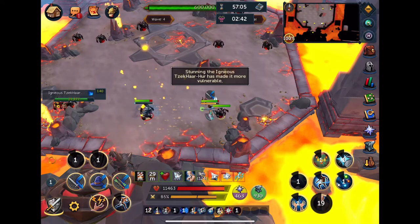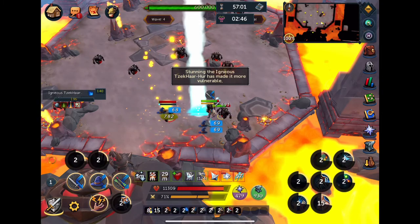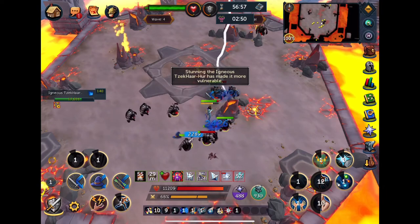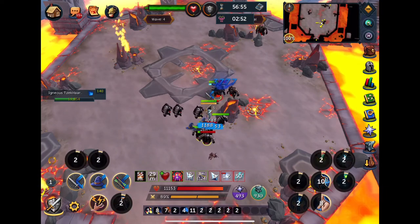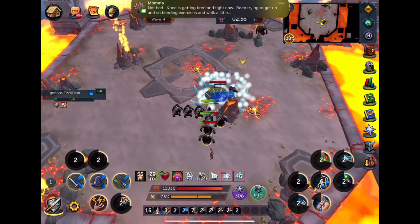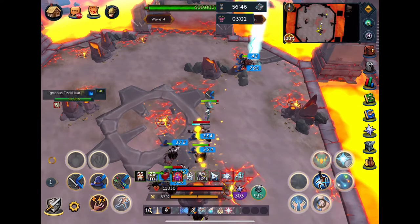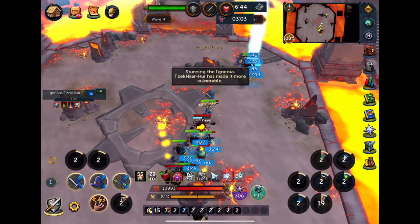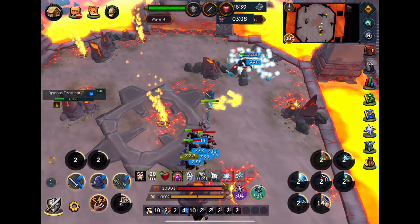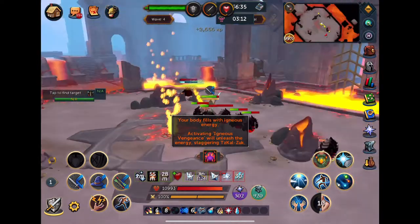Wave 4 is the first of the Igneous waves. I go straight after the first Igneous one — you can tell them apart because they're just a little bit bigger. You've got to stun these guys, which is pretty simple. Both Asphyxiate and Deep Impact on my Action Bar can work on these guys, so I just alternate between the two. Going after these three guys, I'm not super worried about the little minion guys because they don't do too much damage, and I know I'm about to get a whole bunch of Soul Split gains off of Zuck.